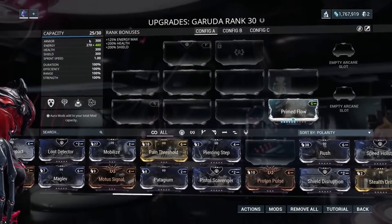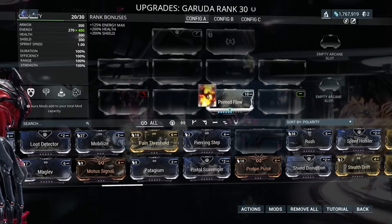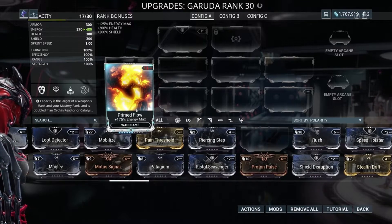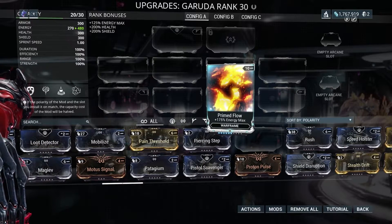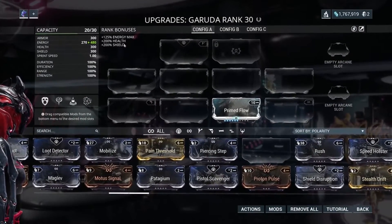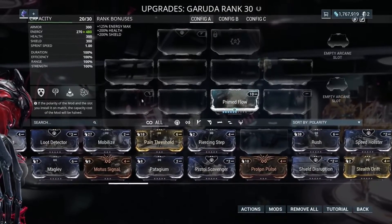However, if I take this mod and put it where it doesn't belong — you can see it turns red on the left and green on the right; the game is telling you don't put it here — if you do, you'll see the energy drain becomes 13, which is three more than the mod itself is worth. You're actually being penalized for putting it in the wrong slot. So don't do that unless you have to. You might see veteran players with something in the wrong slot because they have the overall capacity for it and just haven't changed that polarity slot yet. Good practice: just don't mismatch the symbols.